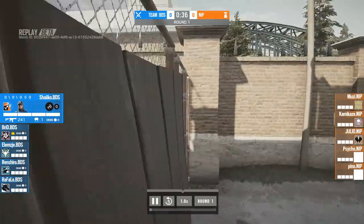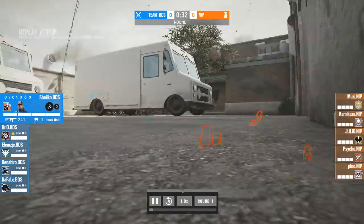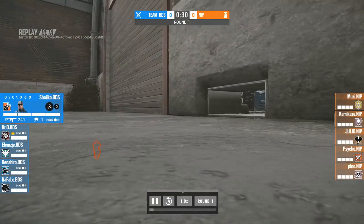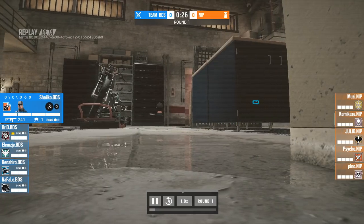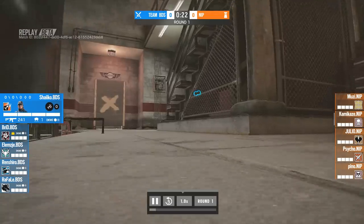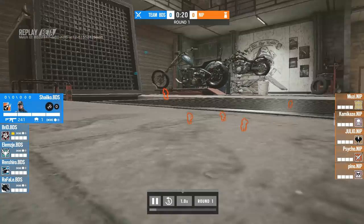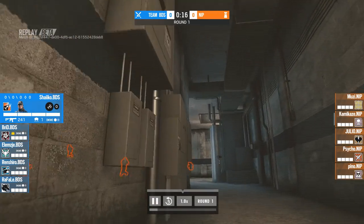At the start of every round, Proz always checked where the objective is, like how Shaiko or LMS will check if they will be facing a Basement hold or top floor hold. Knowing what you are dealing against as soon as possible is crucial because of the location of the preparation phase drones. This will allow entries, usually Ash, to get the required map control quicker.